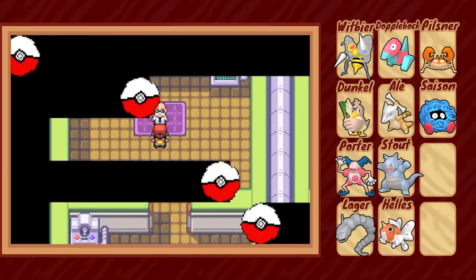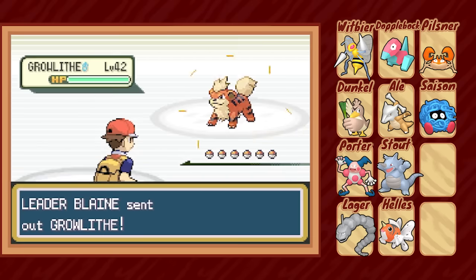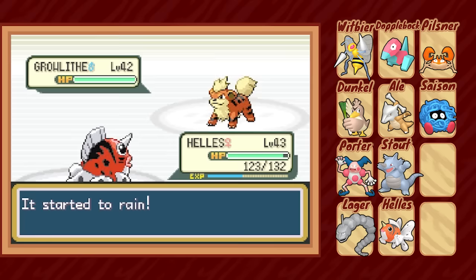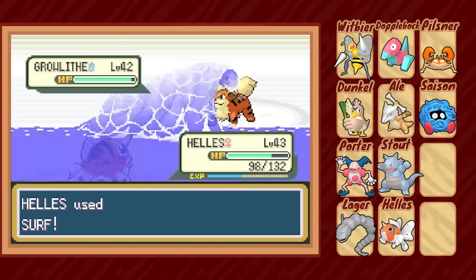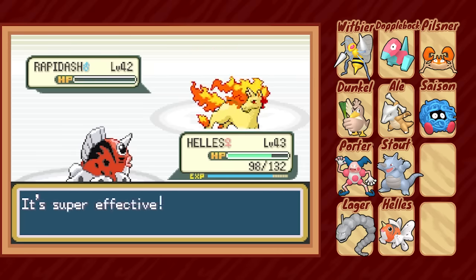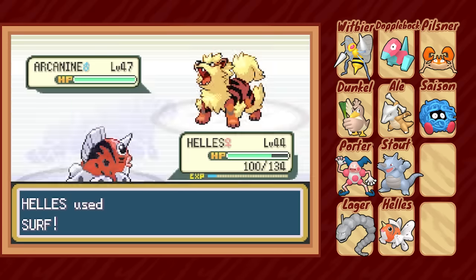Now we can surf our way south of Pallet Town to Cinnabar Island and challenge Blaine for the seventh gym badge. We lead with Hellas, and I'm pretty sure you can tell where this is going — Rain Dance, Surf, Surf, Surf, and Surf. Poor Hellas didn't even make it up to the level cap of 47 by the end of it.